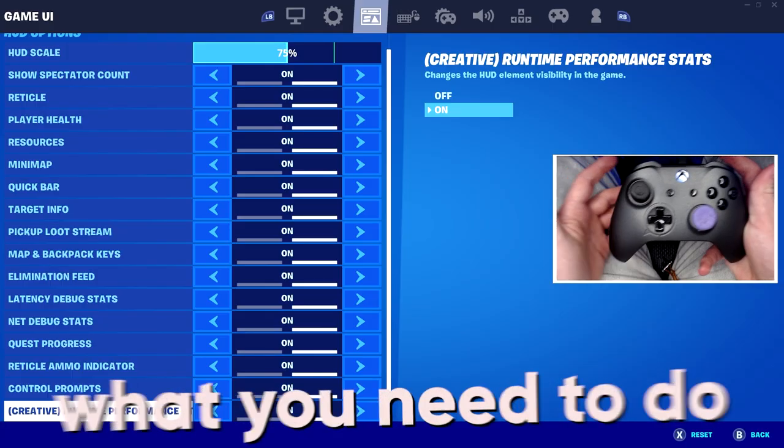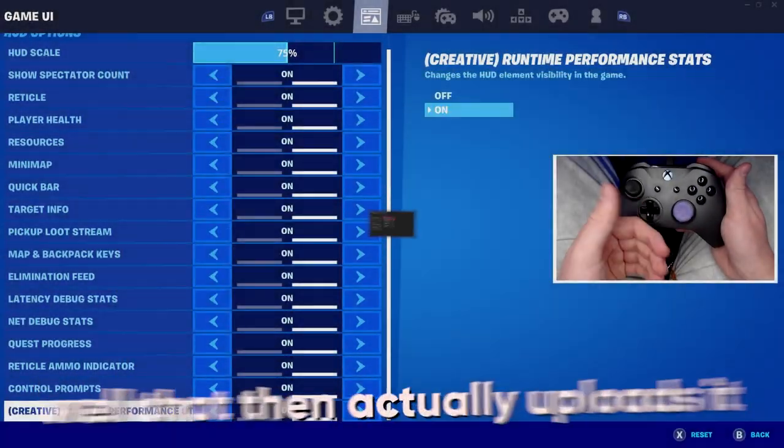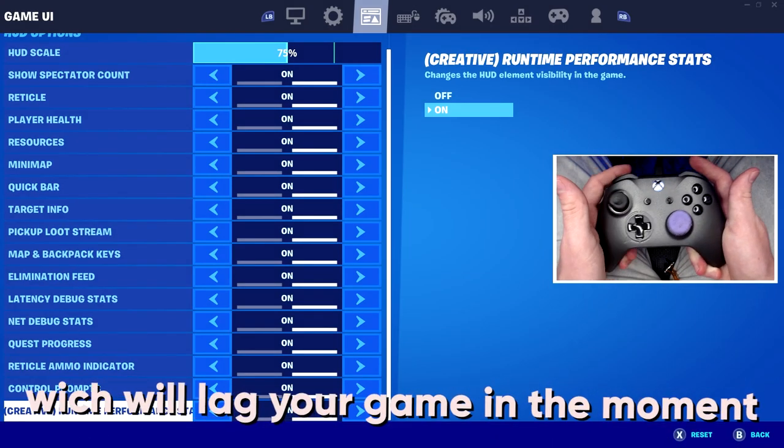Stage three to actually setting up the tip: what you need to do now is prevent clipping anything or saving anything in DVR, because that then actually uploads it, which will lag your game in the moment.